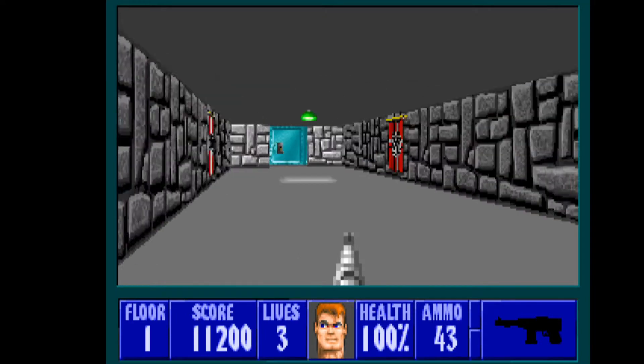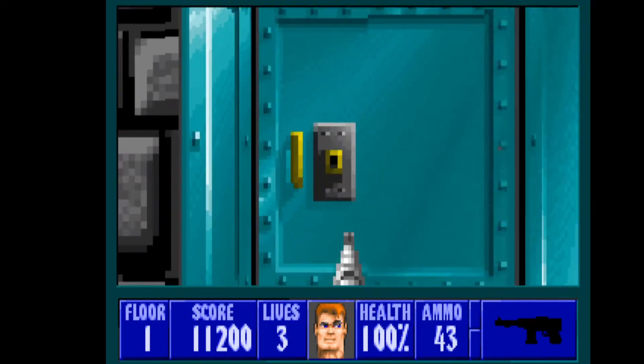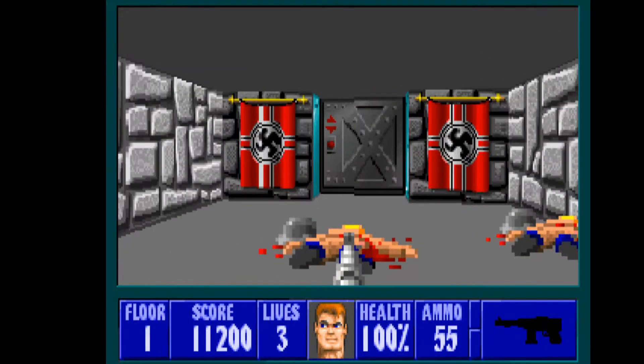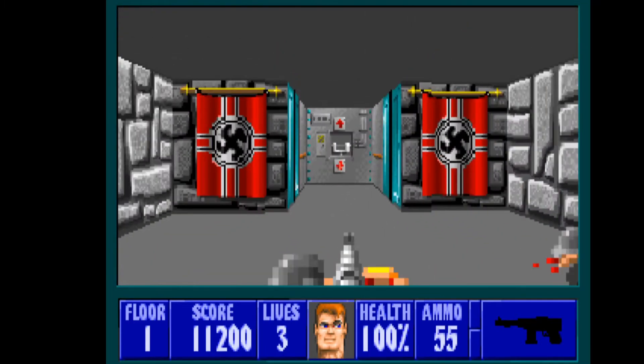The guards, if they see you, will actually follow you — they try to find you. So sometimes they sneak up behind you. You gotta be careful and find them first. And this is actually the elevator that will take us to the next floor. That's the end of the level.